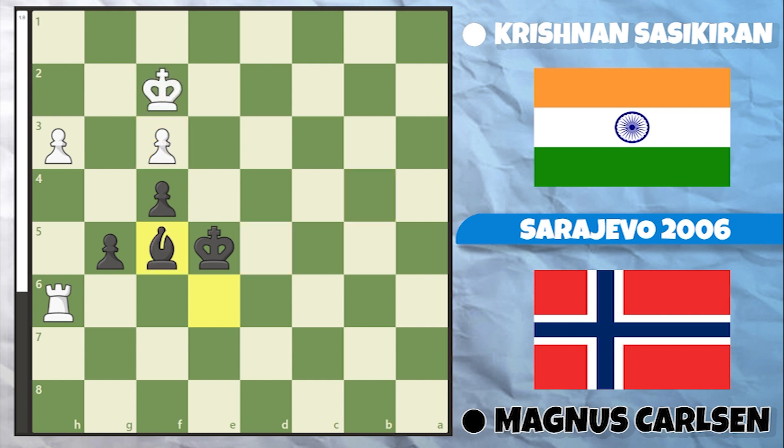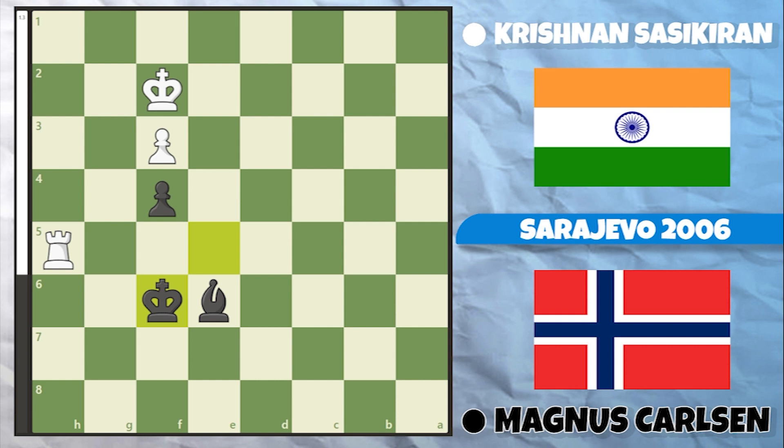After Bishop to f5, Sasikiran tried to change things up and played h4. There was a trade, the bishop went to e6, there was a check, and now King to f6. All of a sudden this position looks very similar to another video — it's the active bishop against the rook and king endgame, where we managed to draw it. Let's see how this played out.